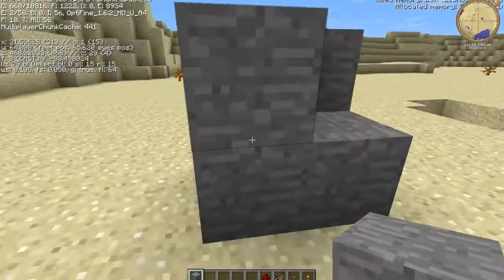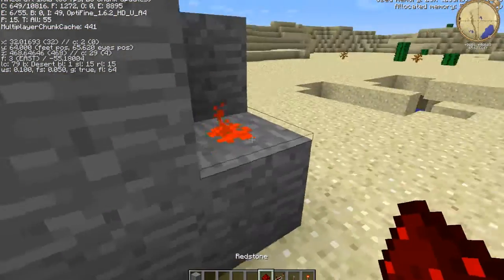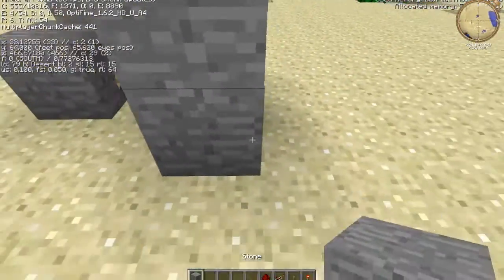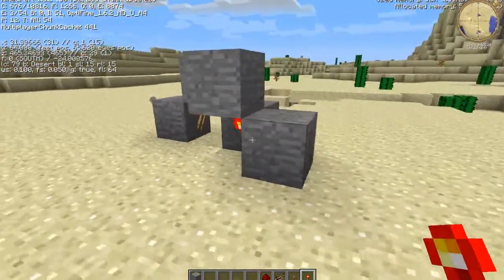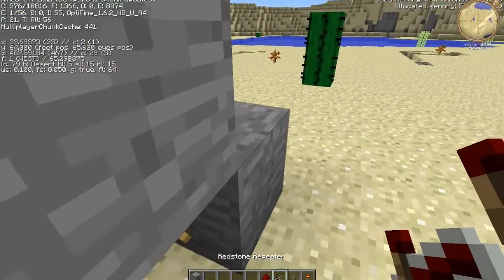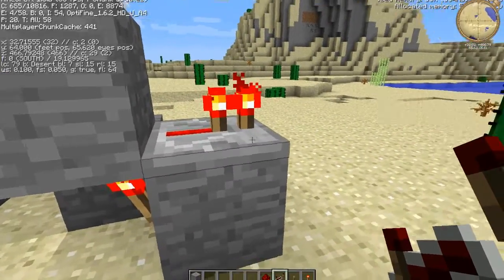Then go just like that, put redstone right there. Then put a block there, break that, and put a redstone torch right here just like that.